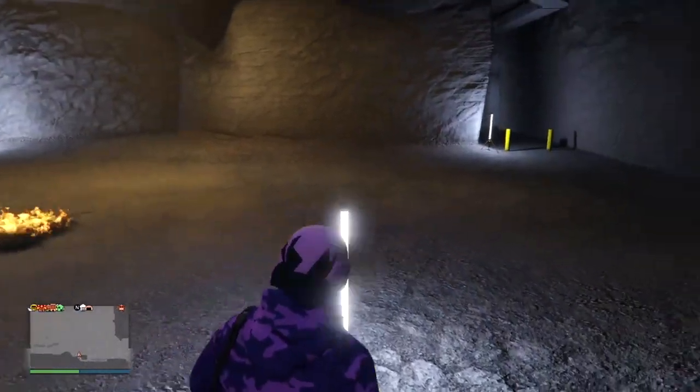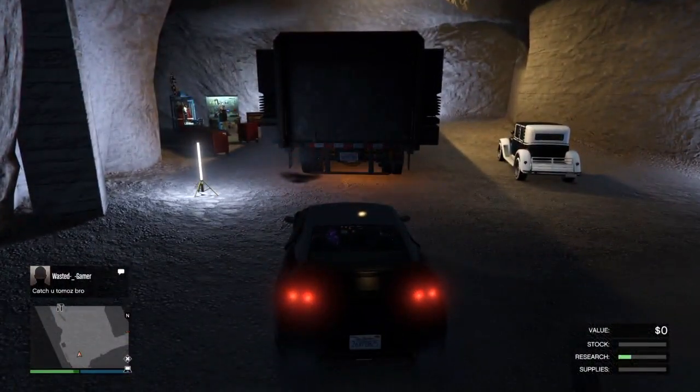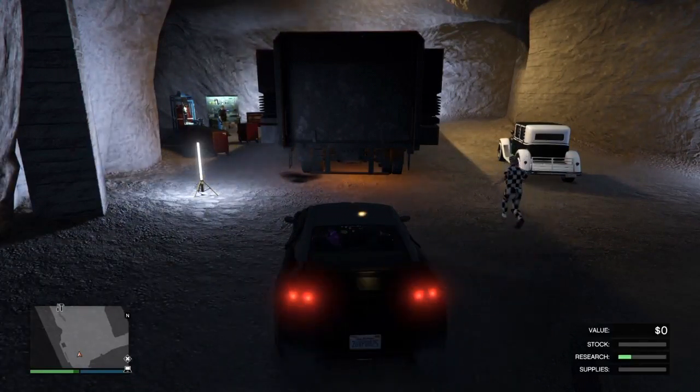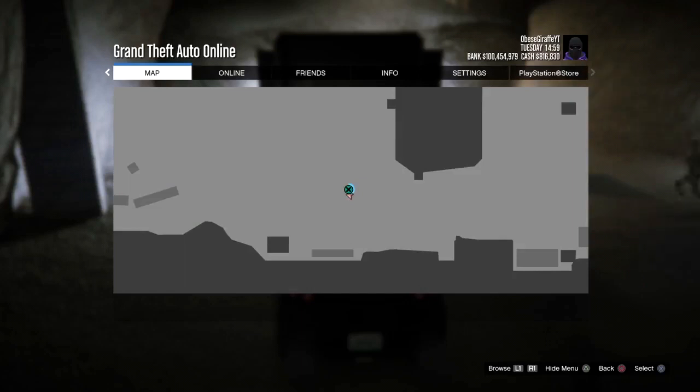Now the friend who's glitched in the bunker with their guns wants to fire a rocket to this spot right here. Once they do that, the MOC in your bunker will be destroyed just like this. Then all you want to do is open your pause menu — your friend who's in the car with you will still be hovering over retire. Open the pause menu and once you do, you want your friend to then retire. Once your friend retires, they will be kicked out of the car.